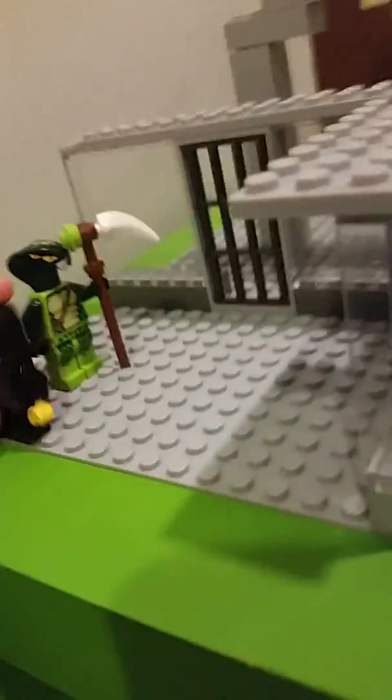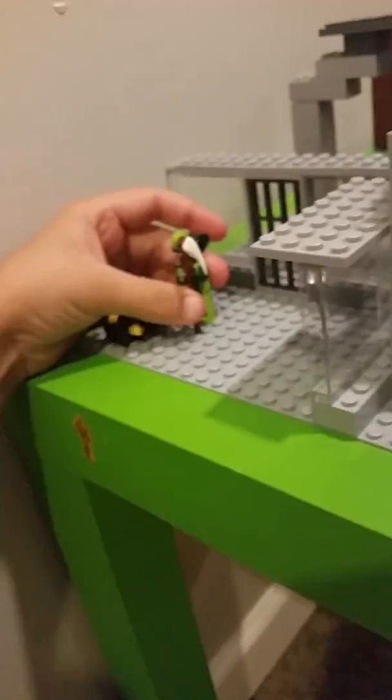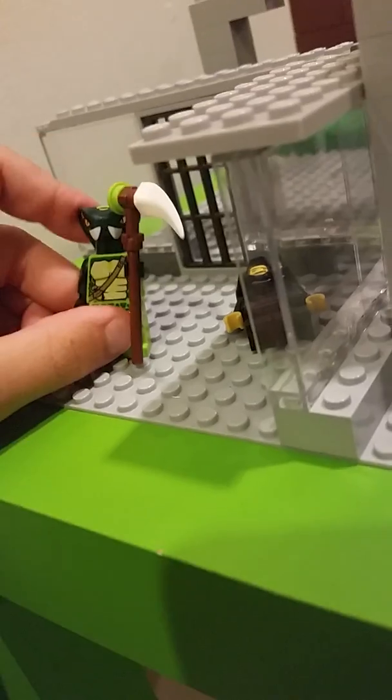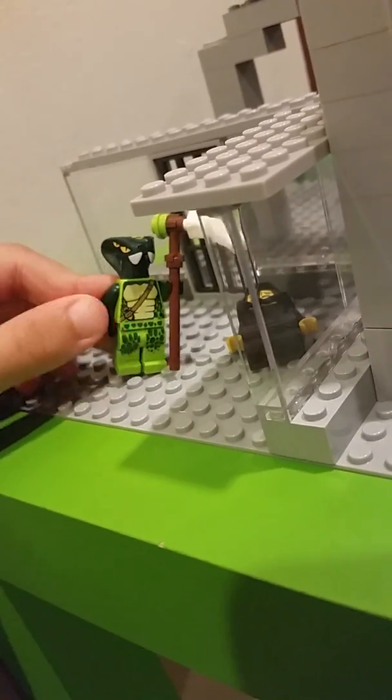Here's a smaller jail cell — just a smaller one. This guy is the guard, and there's Spitta, but there are no other guys in there. My brother had an idea to do a stop motion with it, so yeah — subscribe to Spit Bricks!